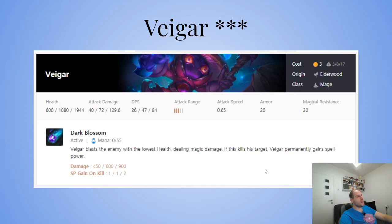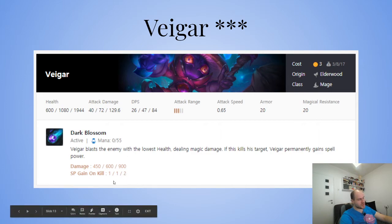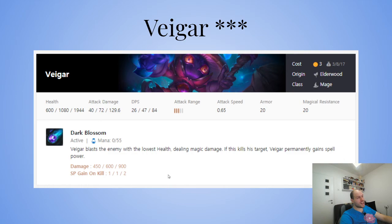Veigar blasts the enemy with the lowest health dealing magic damage. If this kills the target, Veigar permanently gains spell power. They reduced the spell power stacking so many times — now it's 1-1-2. It used to be 1-2-3 or 1-2-4, completely bonkers. Veigar is super strong if you get him early enough.